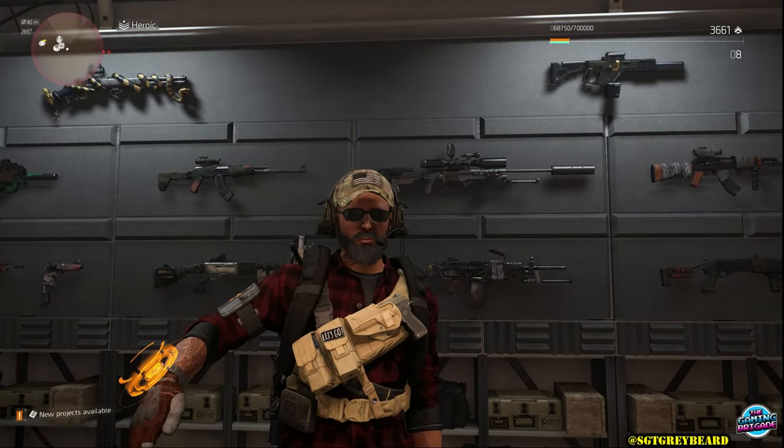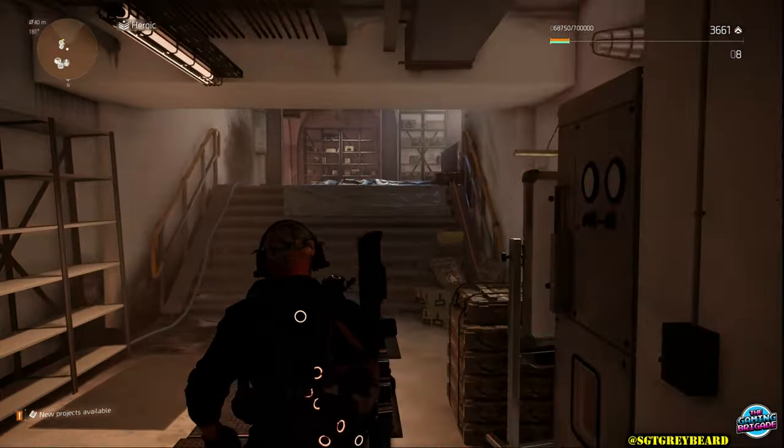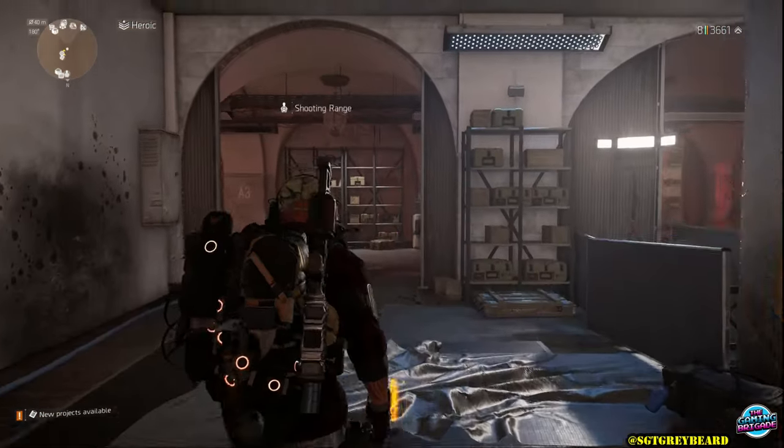As we begin, I need to cover something really quick, and I'm sure most of you have already seen the message on screen right now. As of my recording this video, there is an issue in the game where if you try to reconfigure any exotic while your inventory is full, you will completely and totally lose that exotic. You cannot get it back, so make sure you have spots in your backpack and you will be totally good to go.